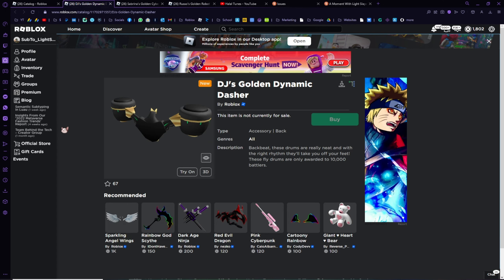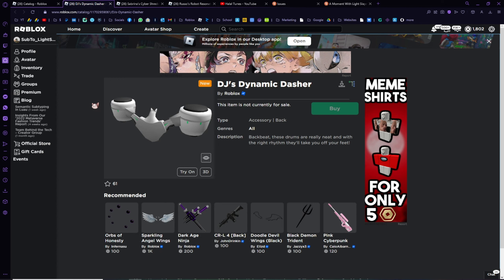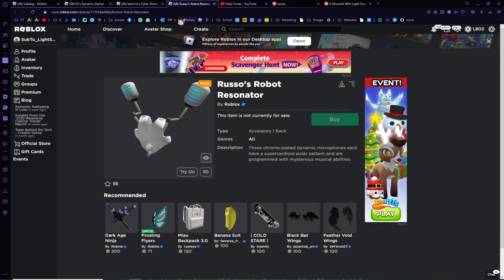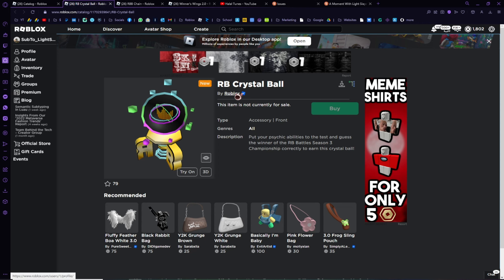These 3 exclusive items — the DJ item, Sabrina's, and Russo's — are only awarded to the first 10,000 people, so after that you won't be able to receive them. However, there are 3 variants of these that are easy to get and everyone has the ability to receive — the DJ, the Sabrina's, and the Russo variants are accessible to all players.